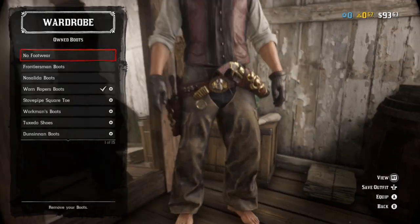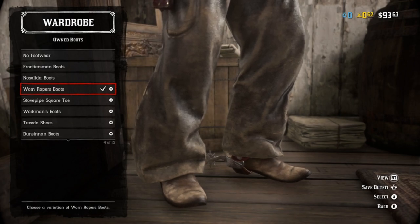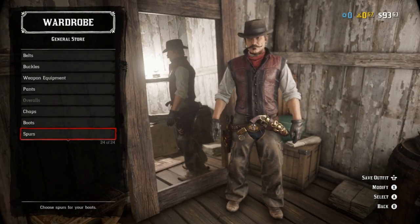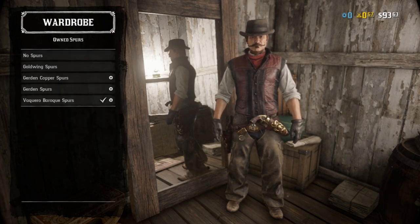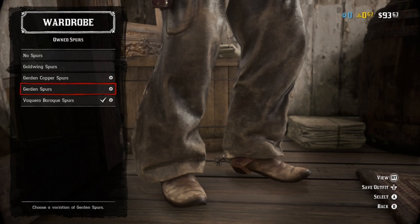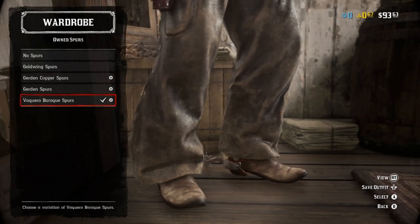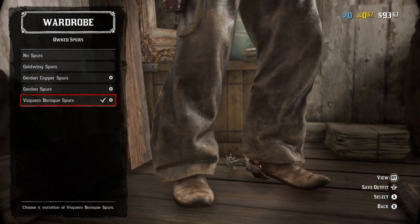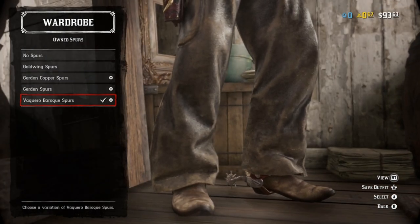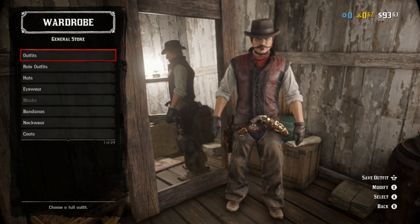Boots - what else are we going to do but warm roper boots? It's John from Red Dead Redemption 1, that's all he wore was warm roper boots until he swapped to something finer. And spurs - mostly dealer's choice. The gurdon copper spurs would probably be your best bet, or just the gurdon spurs period. But I like the Vaquero Baroque spurs - I just really wanted to roundhouse kick somebody wearing those.